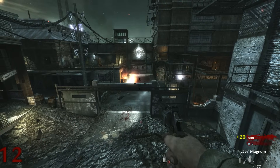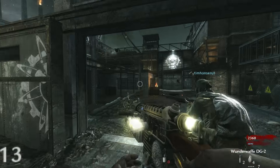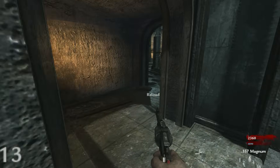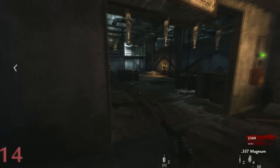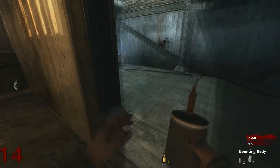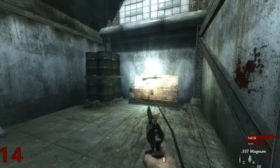After more failed attempts, Tim gets a Ray Gun from the box on round 14. We're doing pretty good and need to keep going. Tim says he's kind of good at this game so he's not worried.